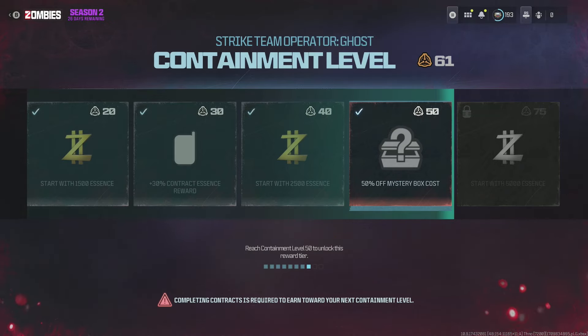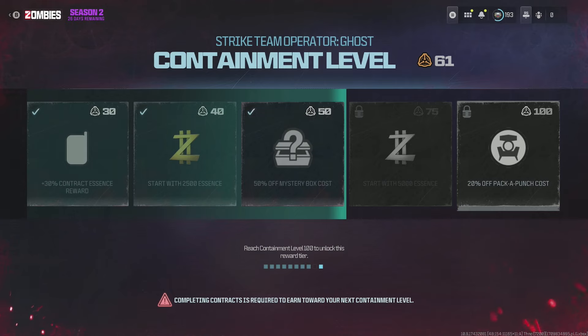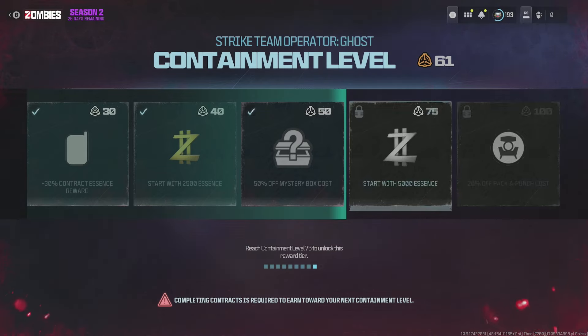Tier 9 is containment level 75 and gives you 5000 essence at the start of every game. And tier 10 is containment level 100, and this gives you a 20% discount on the Pack-a-Punch. That's the maximum tier possible — tier 10, containment level 100. Once you get to that, you've unlocked all of these rewards. They might introduce more in the future, but for now these bonuses are going to help you in each game.